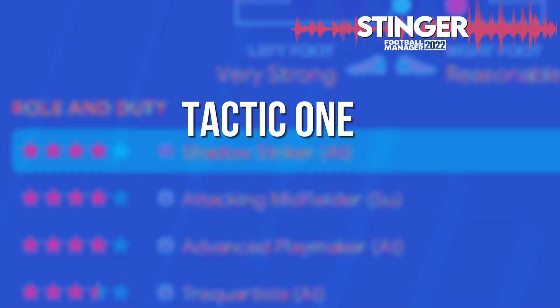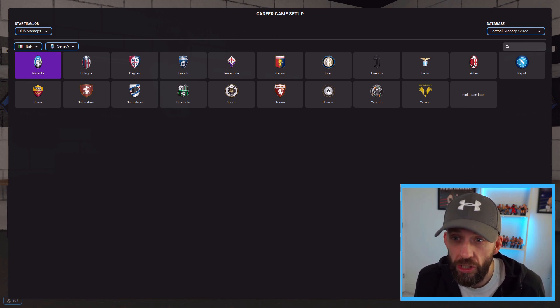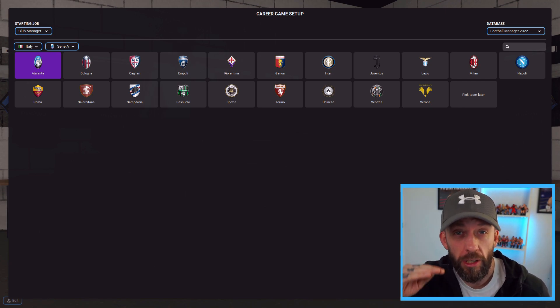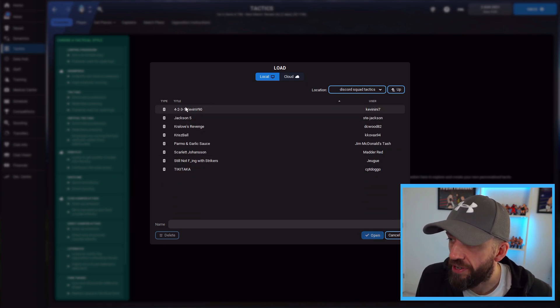And the most ingenious one of them all: '4231 Kevin'. We're going to kick it off with the 4231 Kevin by V90, who uses this in his Ajax save. Disclaimer: this man is a king tweaker — he'll spend hours and hours just to get through to pre-season, so a sim of his tactic probably isn't the fairest way to test it. We're using Atalanta in Serie A — they've got a good broad squad to cover a lot of positions, they're not one of the totally elite teams, and they're predicted to finish seventh.